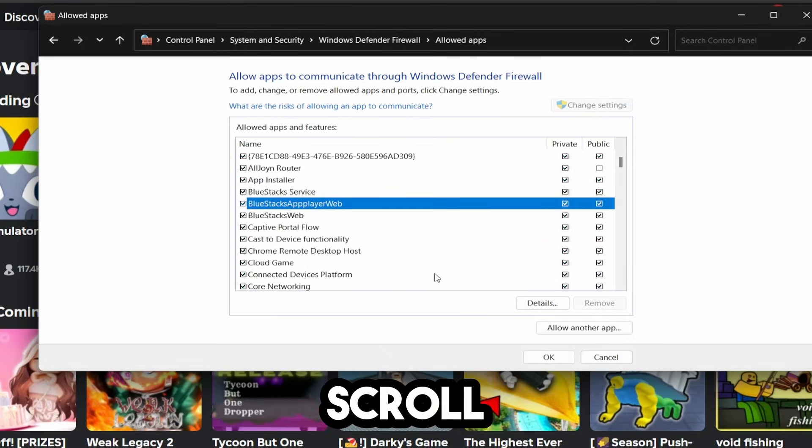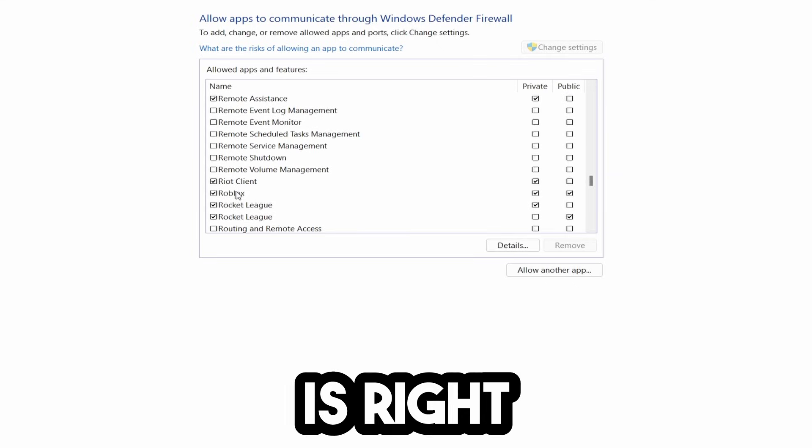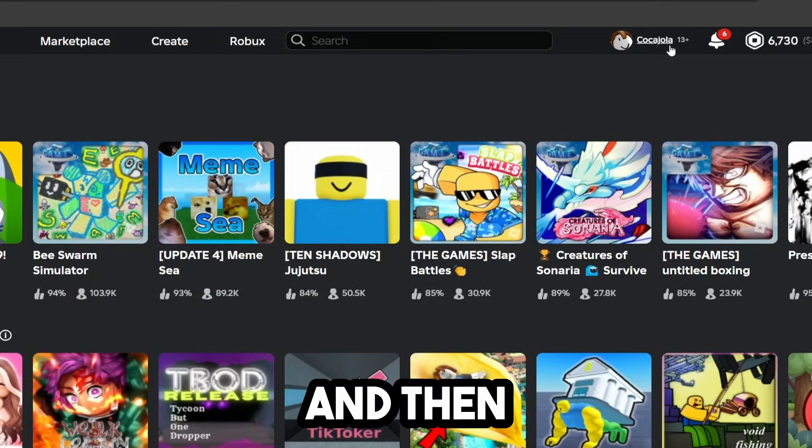Click on Change Settings and scroll down until you find Roblox. Roblox should be double-ticked on both Private and Public — that's what you want. If it isn't, go ahead and tick both of those and then save it.